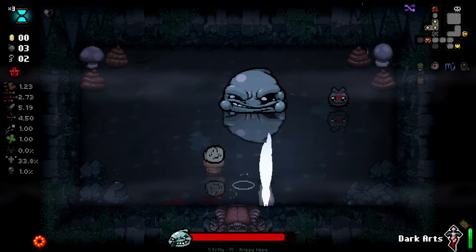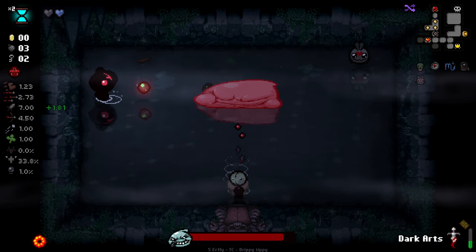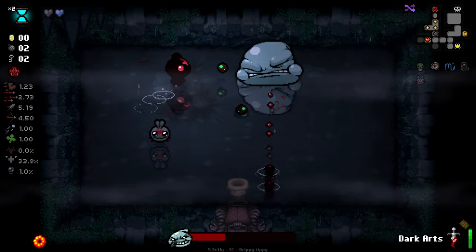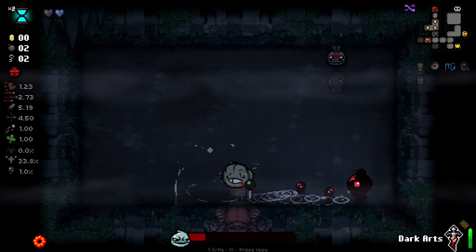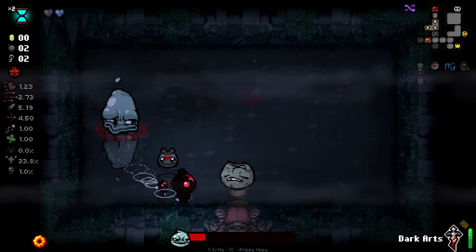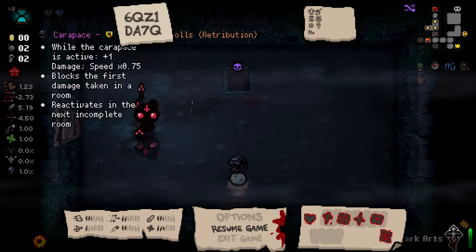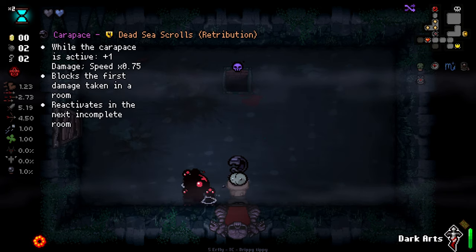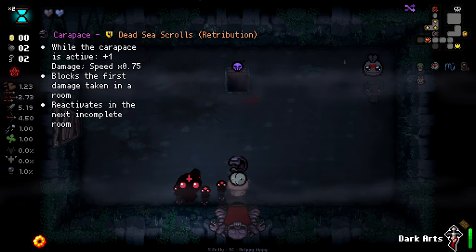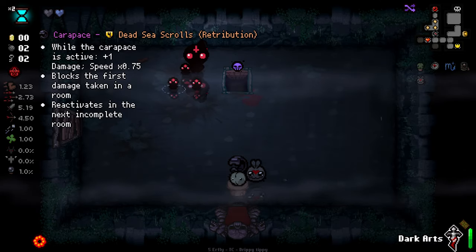We'll be undoing that, please. Oh, literally able to absolutely nuke the boss there. Lovely. While it's active - plus one damage, speed, blocks the first damage taken room, reactivates the next incomplete room. That sounds awesome, but there's no way we can afford it unless we find the secret room. I'm scared that I'll accidentally walk back in and kill myself on it. Yeah, I think we're just gonna have to ditch here. So, we're in a pretty bad spot at the moment, health-wise.